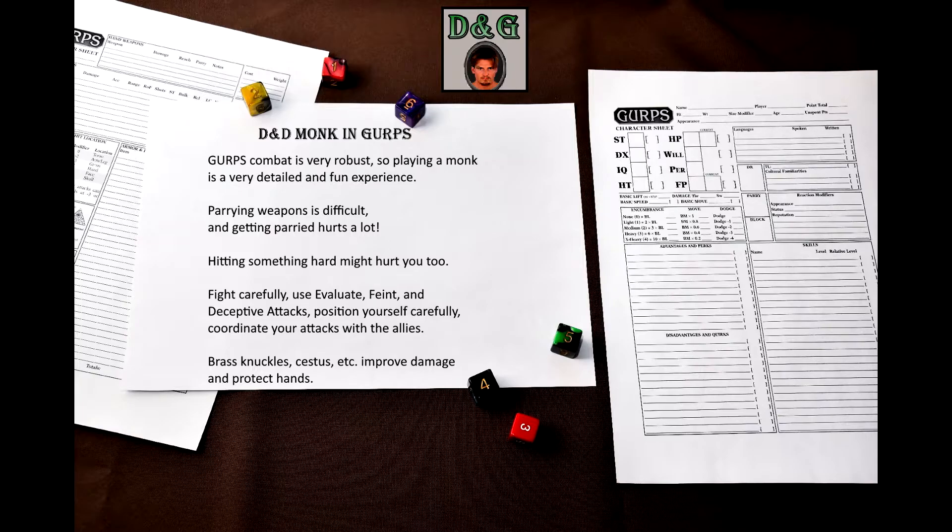First, you can improve your punching damage and prevent the possibility of hurting yourself by using brass knuckles, cestus, or something similar. Heavy boots will do the same for your kicks.